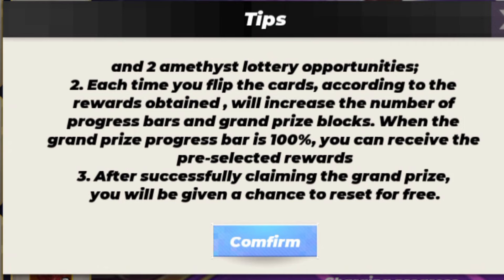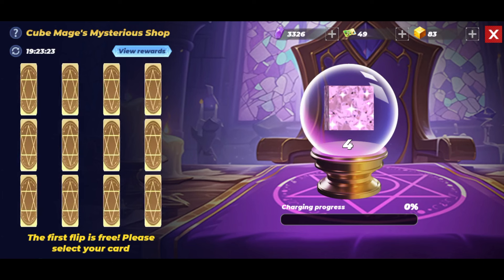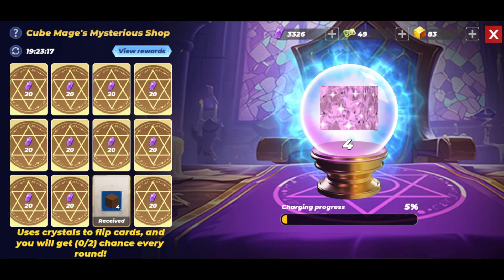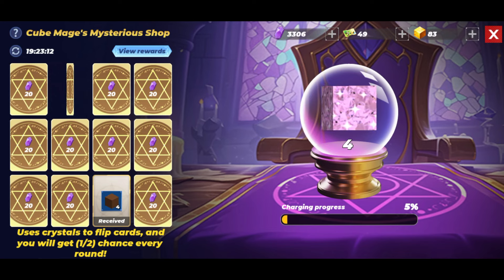Number three: after successfully claiming the grand prize, you will be given a chance to reset for free. Okay, let's start flopping — the first flip is free. Please select your card. I got a pure brown block. What is that? The next two flips use amethyst, let's see what I get.